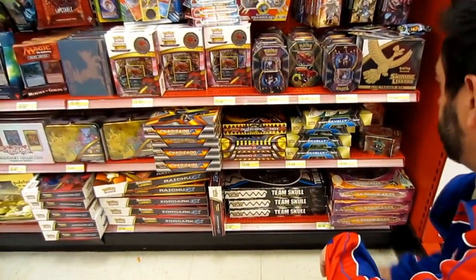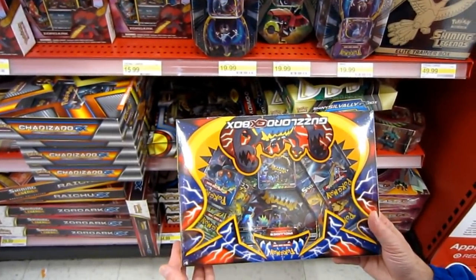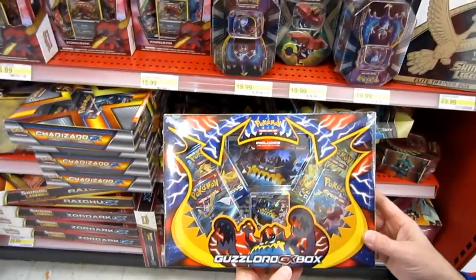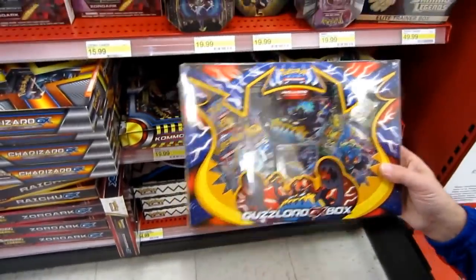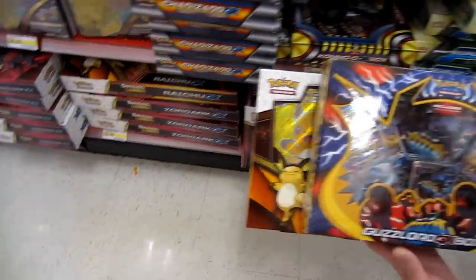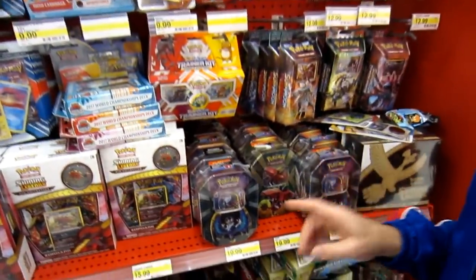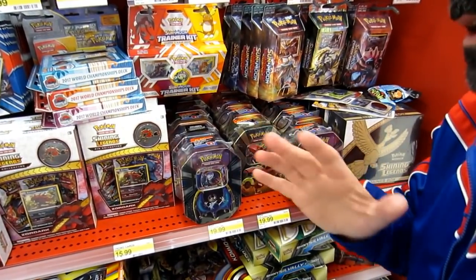All right, let's look over here. Bam! Guzzlord GX. Let me turn it around for you all. That one there and next — Raichu GX. We're in business. Now we got to find the Blastoise, which all these look like the bigger tins. I know the Blastoise one is smaller.